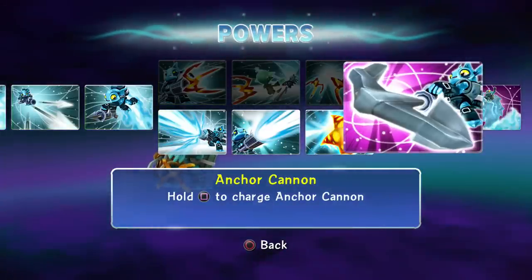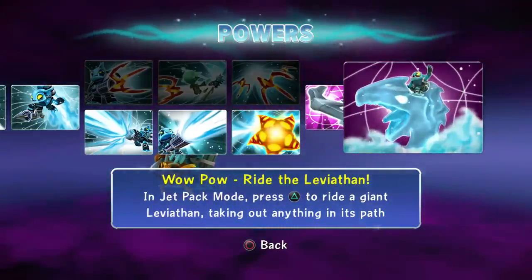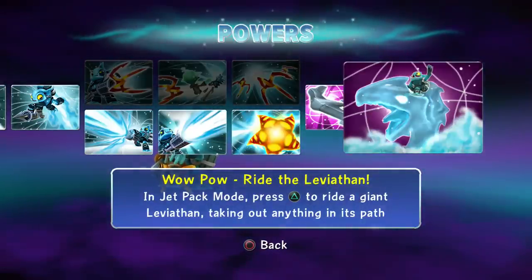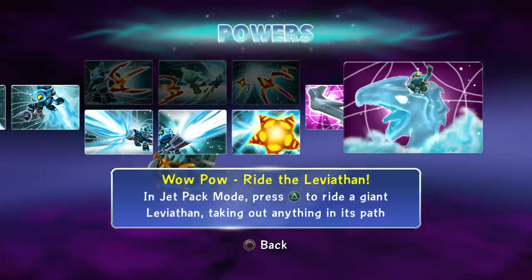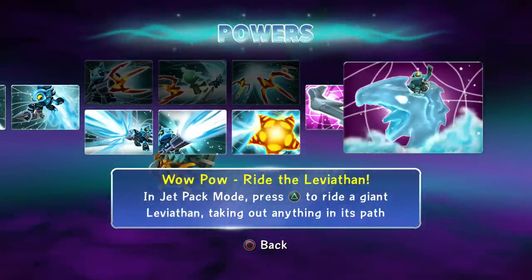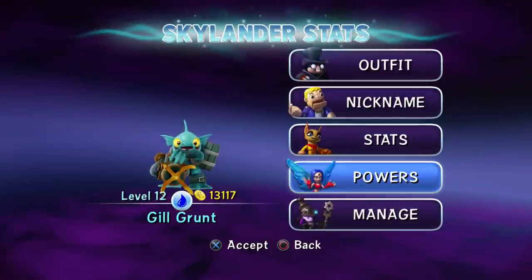Anchor Cannon: hold square to charge the anchor cannon. And then you have the new WOW POW, which is insane - it's the best move ever. It's called Ride the Leviathan: in jet pack mode, press triangle to ride a giant Leviathan, taking out anything in its path.